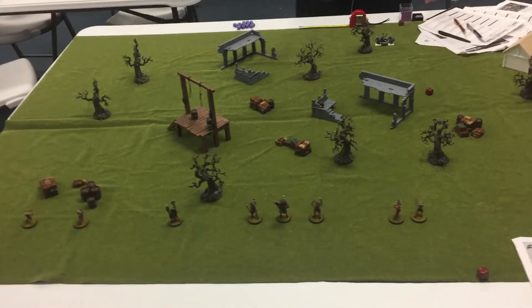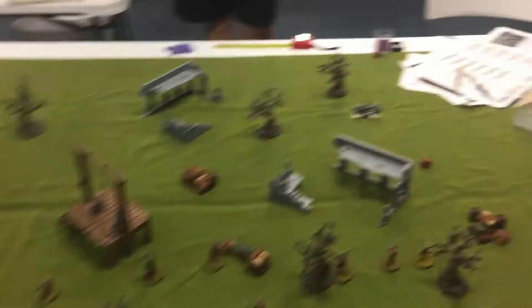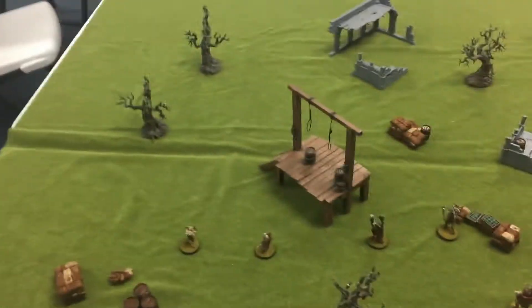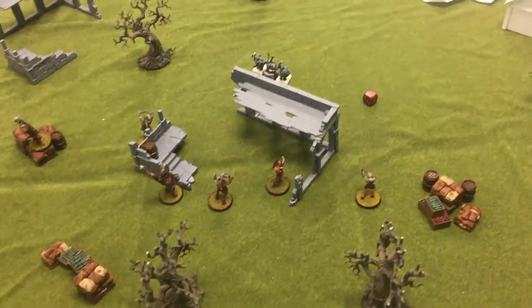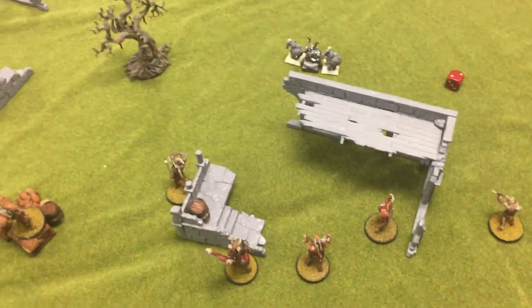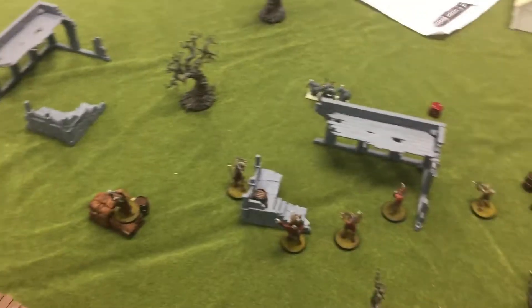For the ease of quickness until we get the hang of this, we'll just do turn updates as we go. Turn one done — the beastmen have run up a bit to close in and hopefully wrap around, and the dwarves have run their mighty six inches forward. I have a feeling most of the fighting is going to happen in the center. We'll go to turn two and get it rolling.